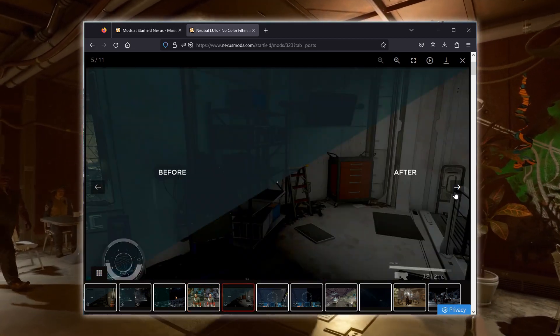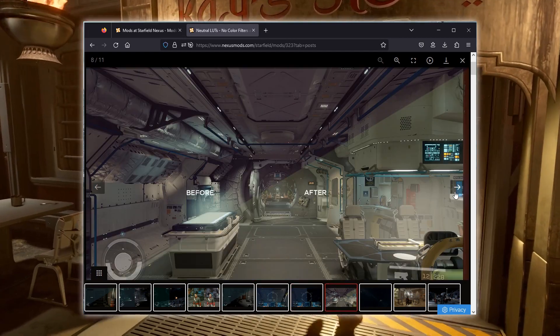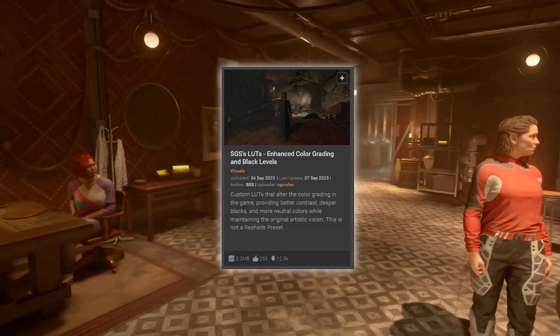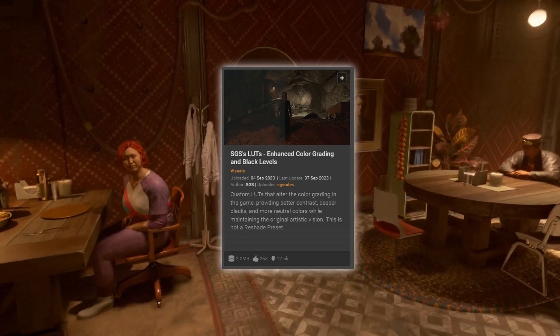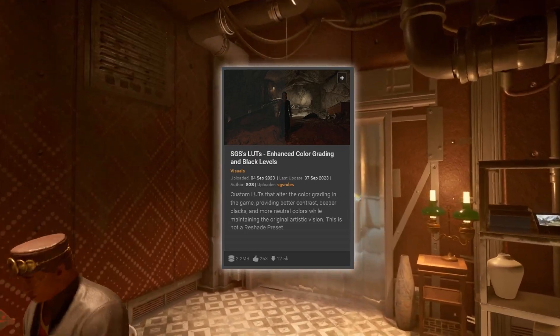But the choice is yours. There are, of course, other LUT mods that do not simply disable the default LUTs, but rather aim to enhance them — like, for example, SGS LUTs. But that's just like with reshades, a matter of taste. Get what you think looks best.